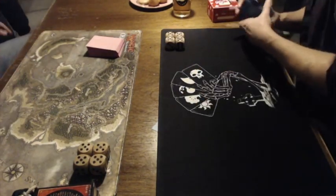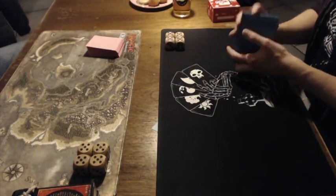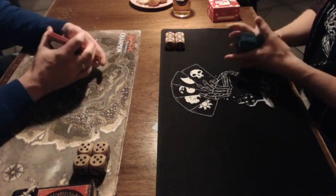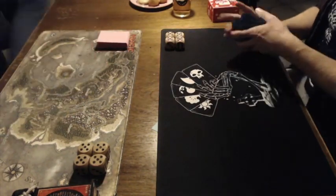We are looking at two players. Joop, who is sitting on the left, is playing with a green, white, and red sealed deck. And on the right we have Avert, and he's playing with blue, red, and green.